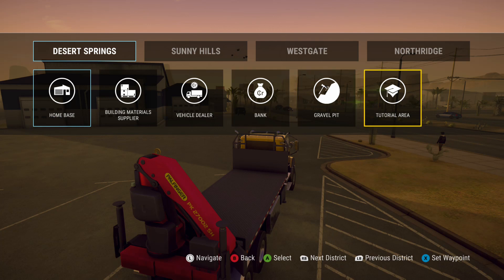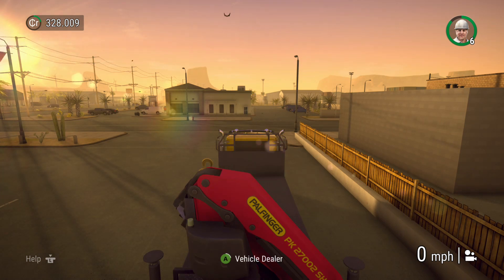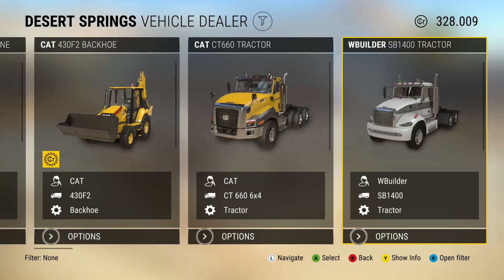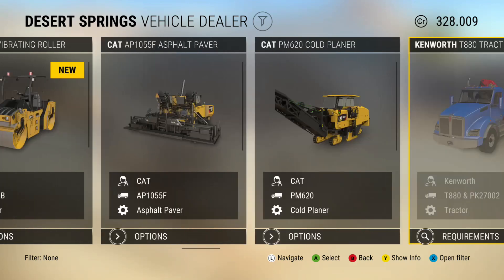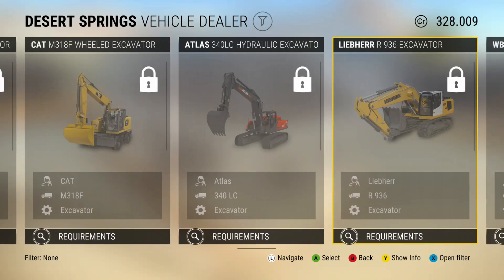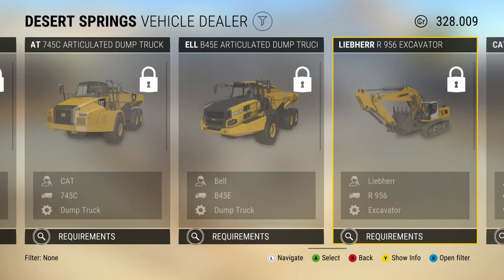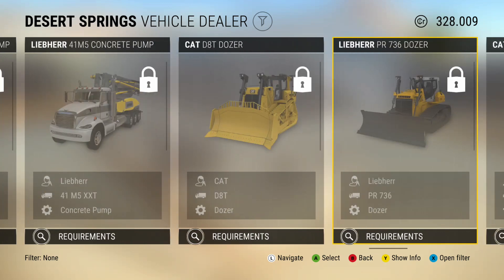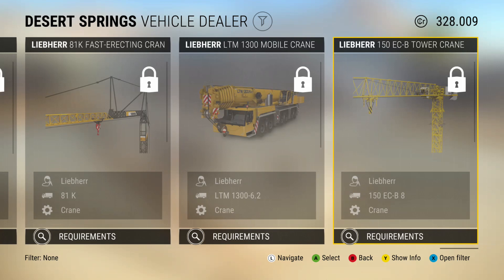There's also a fast travel method in this game, which is very simple. Here we go to the vehicle dealer — you press and hold the A button and then press X to go in, which is a bit unusual. These are the vehicles that have unlocked so far. They've all got a tutorial, and some of the tutorials I've found have been very difficult. I found them a little incomprehensible but I got through it in the end — you might have better luck than me.